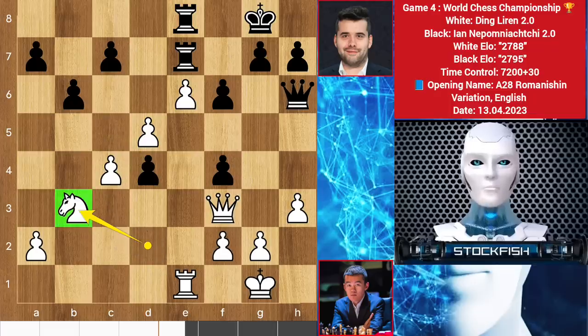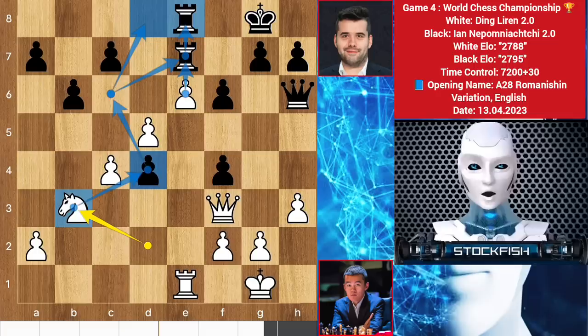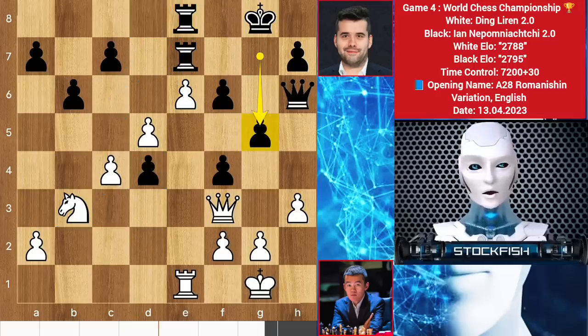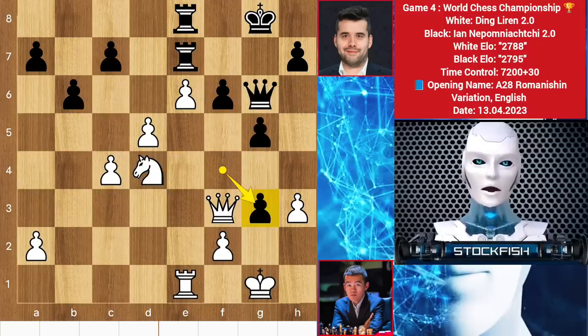Here Ian takes the pawn, knight here to target the pawn. In a closed position knights are always better than a rook, and white has a passed pawn which is a heaven for Ding. Ian played g5 now, but it's too late. We have knight takes pawn, threatening to play knight here to fork the rook and queen, so queen here g4. We have the en passant move, pawn takes. Ding is threatening to play g4, so h5 to stop it.